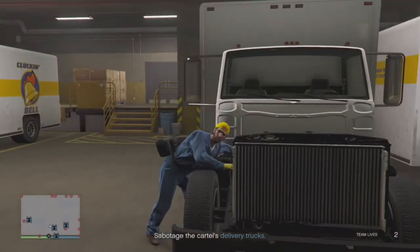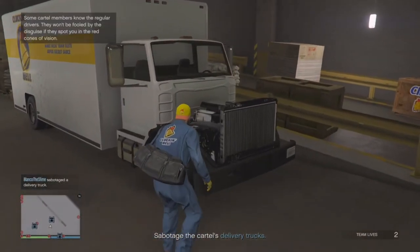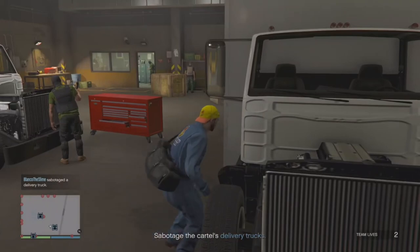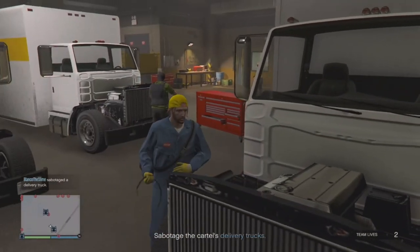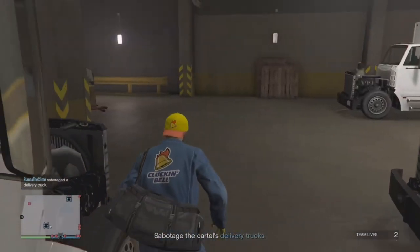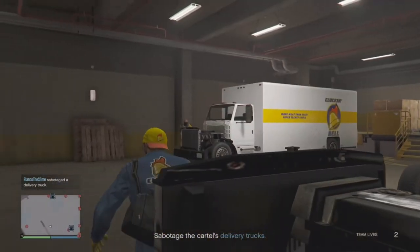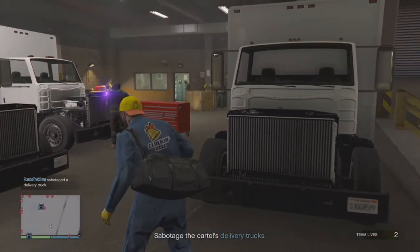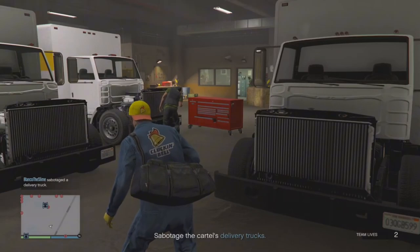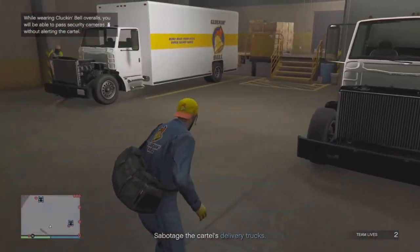You want to make sure you get the Cluckin' Bell outfit from one of the drivers, because if you get caught during this mission and don't wipe the CCTV footage, you will not be able to do the stealth approach. Even if you get caught, it's not that big of a deal because you could just kill everybody in an allotted amount of time and you still will be able to do the stealth approach. These two trucks are freebies — you won't be in their vision cones. I suggest using a melee weapon instead of a gun because sometimes the guns could get buggy and people could hear them or react to them even if they're silenced.